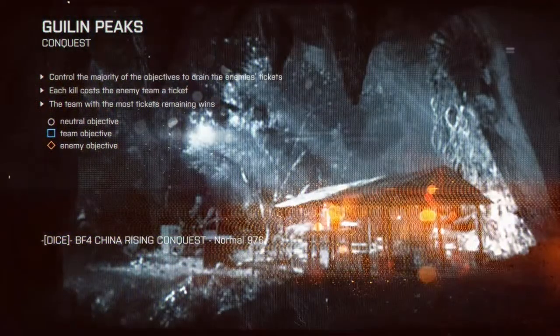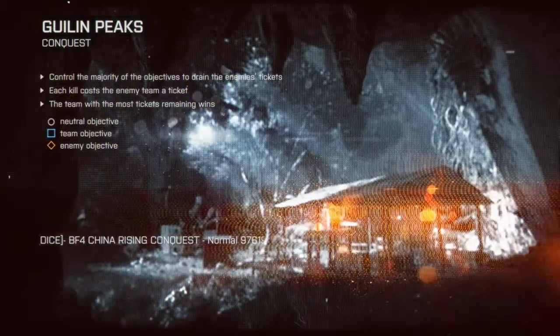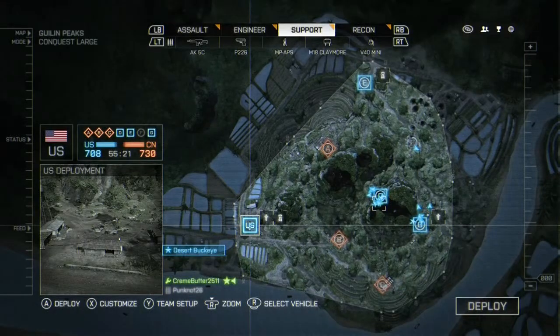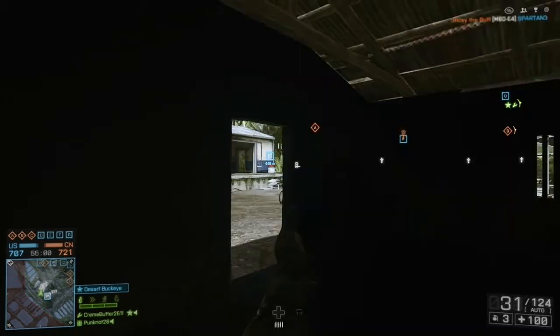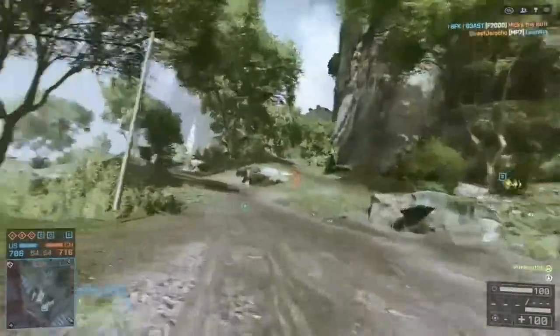This is where we're going. As you can see, there's a dirt bike right there at US deployment, so we're going to go straight to that. Alright, let's go for a cruise and see if we can find anybody to run over.